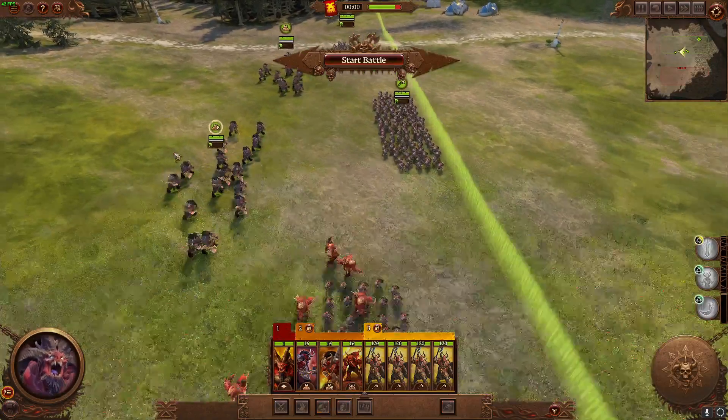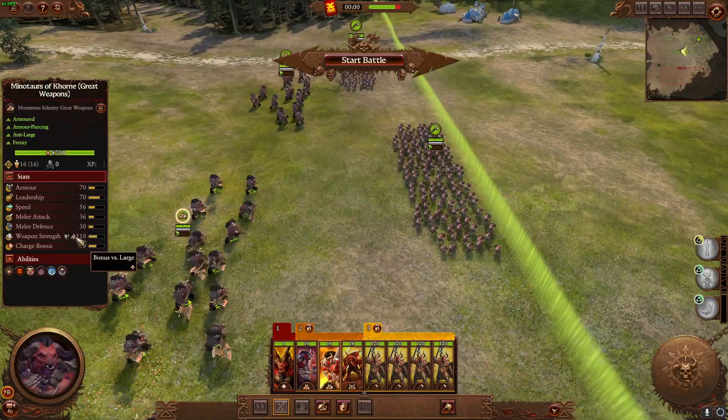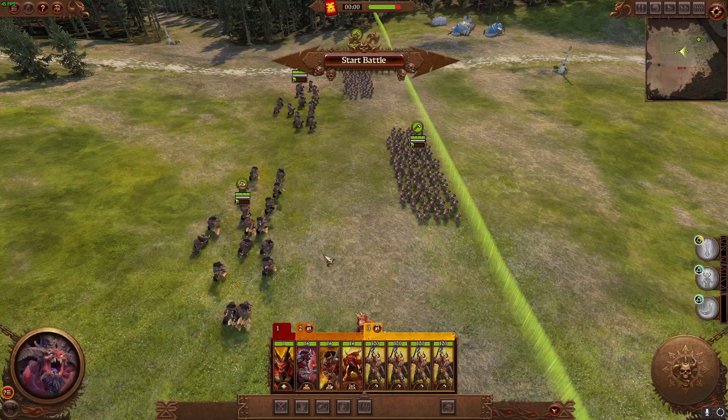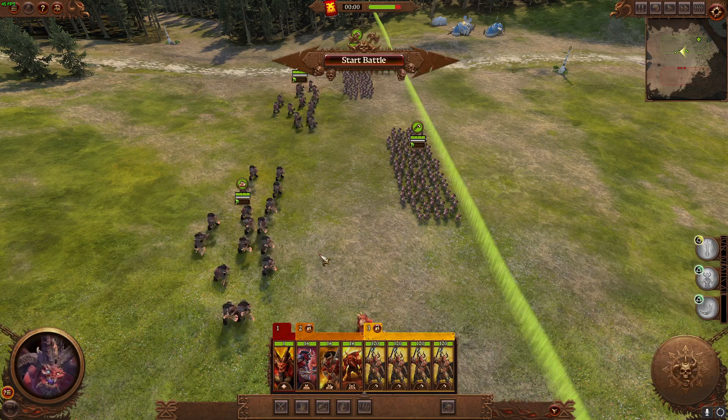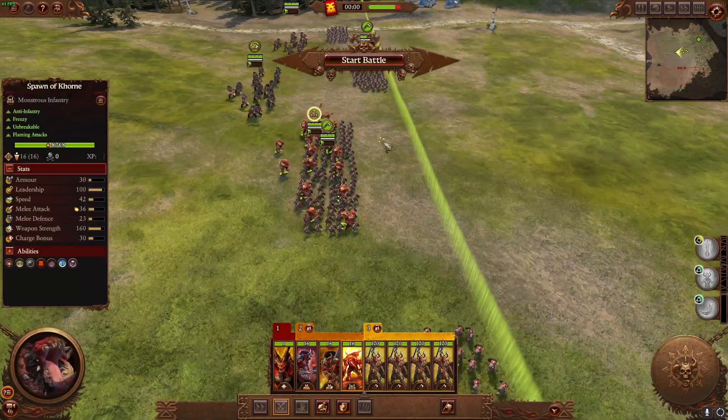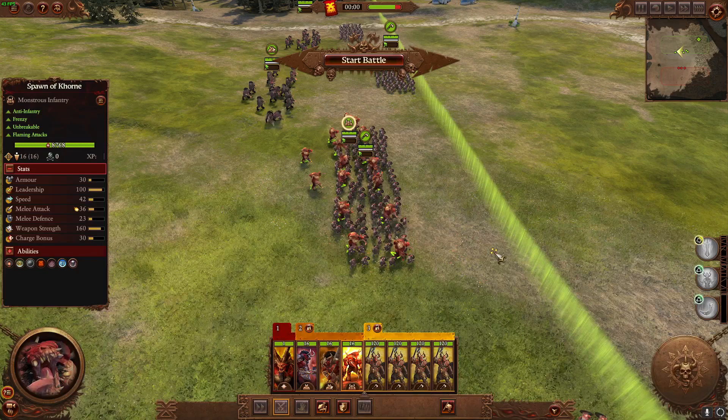That's not the only thing they can do. They're also quite good — specifically the anti-large variants — at surrounding single entities or Chariots and just beating the absolute crap out of them. Because of their high mass, they can hold large targets in place, which allows you to get consistent damage on them, and can really punish those single entities or low-model units. Even Chaos Spawn without a bonus versus large are really good for surrounding an enemy lord or a big demon and beating the absolute crap out of them.